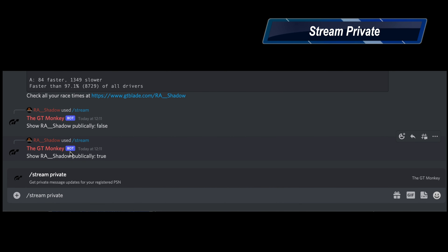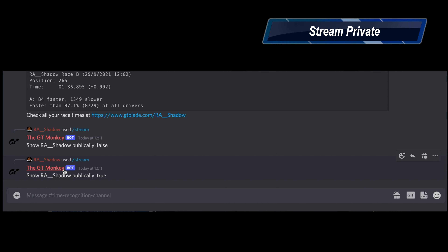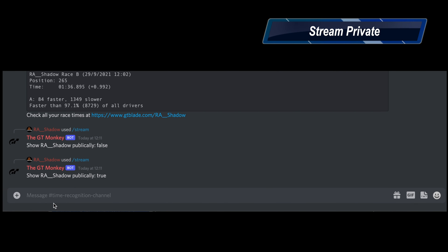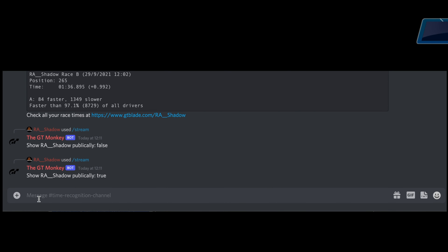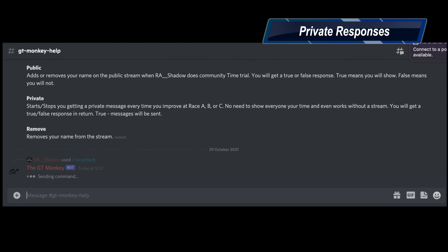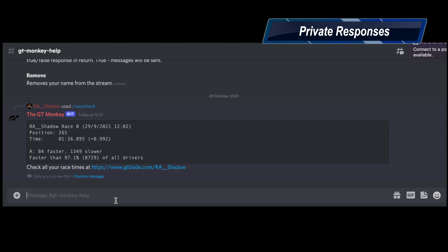We also have a 'stream private' command — the bot throughout the day will update its time, and it's able to send you a private message unseen to the world every time you update, giving you an update on how you're doing every time you improve in a daily race time trial. If you'd like to use the bot but not have everybody see your result, just use a channel that is not the recognition channel in the discord, and you can see it returns as a private message that only you can see.